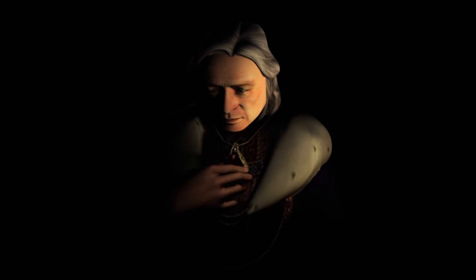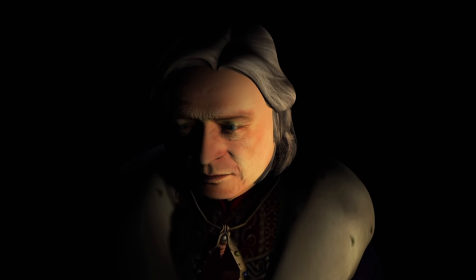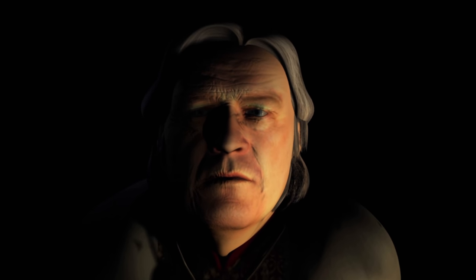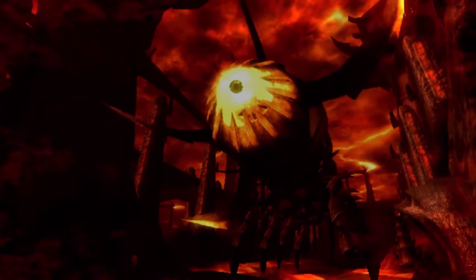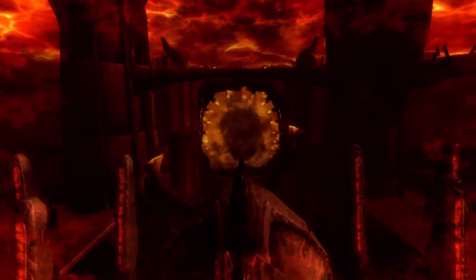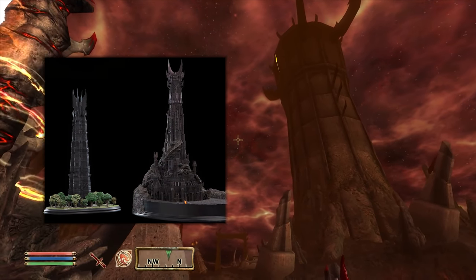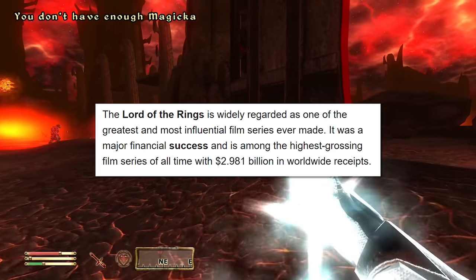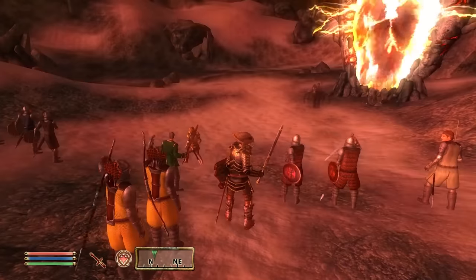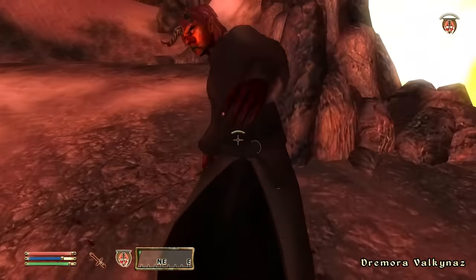Oblivion begins with the voice of Patrick Stewart in an introductory cinematic that seems to be doing its very best to appeal to a Lord of the Rings audience. It's not just the tone and soundtrack that might seem familiar — the Oblivion gates look a whole lot like the Eye of Sauron, and the architectural design of the buildings within the realm of Oblivion also looks a lot like some of those seen in Peter Jackson's movies. Considering the Lord of the Rings movies released only a few years earlier and were some of the most successful films of all time, it doesn't seem hard to imagine they may have had an impact on Bethesda's creative vision.